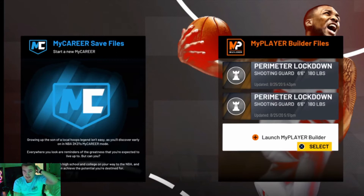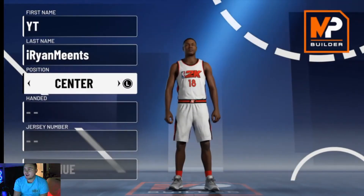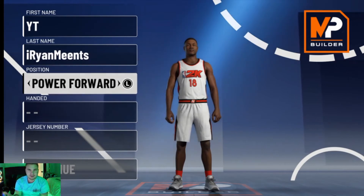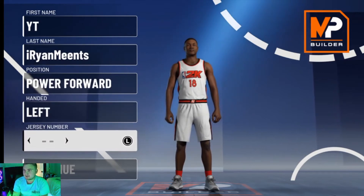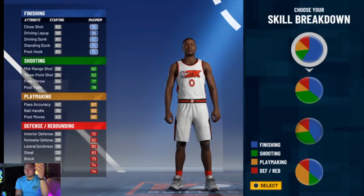As you guys know from last year, I was a center, and I am going to be bringing you guys the best — in my opinion — the best big man shooting defender, whatever you want to call it. Basically the same exact build that I used from last year that I ended the year on. So I went with Power Forward this year. I feel like the same thing is going to happen as last year with the smaller centers — those are going to be the wave once again.